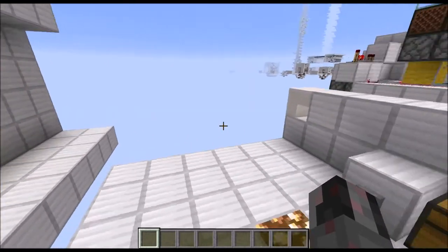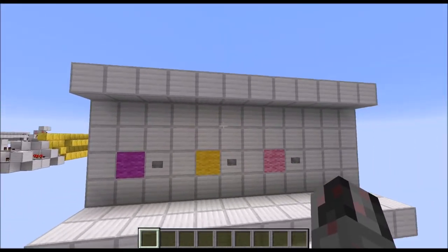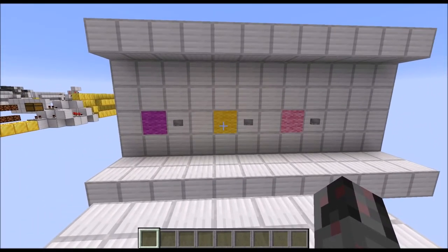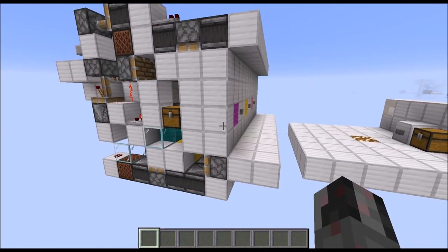So no trespasser can easily enter your base from that point on by simply watching you enter the current code. And that's basically what this thing here does.